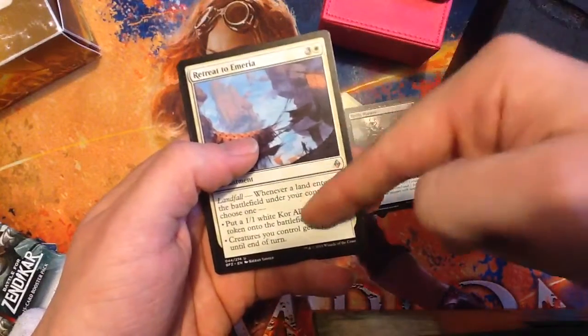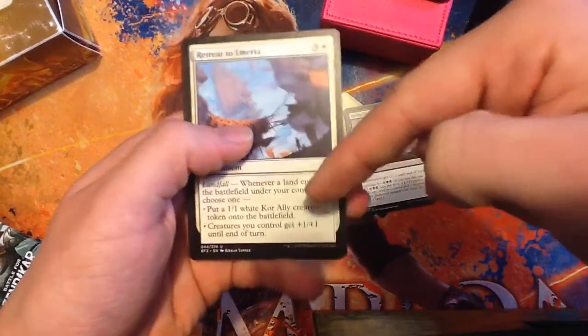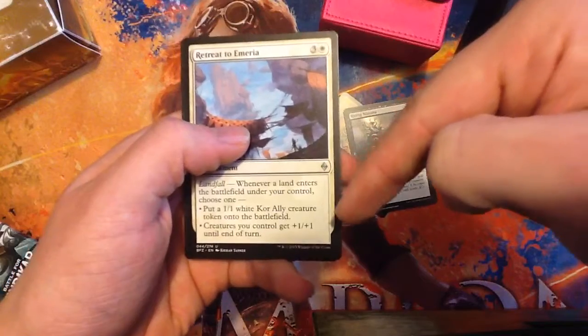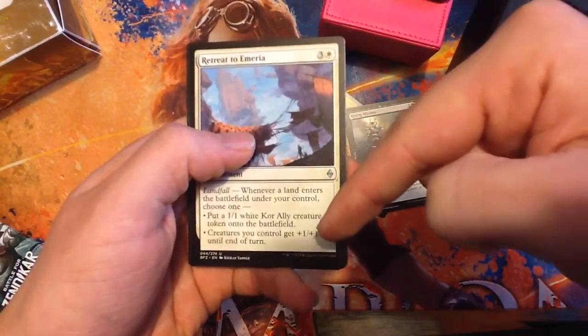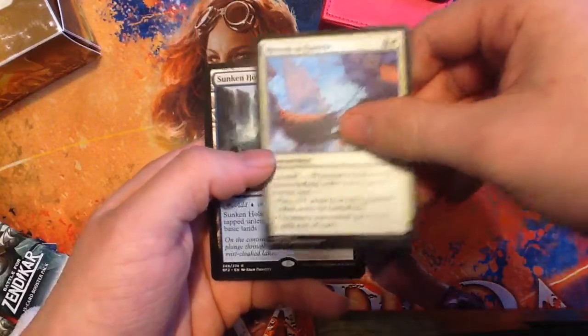Retreat to Emeria. Love this card. One white, three other. Enchantment. When a land enters the battlefield under your control, choose one: put a one one white kor ally creature token onto the battlefield, or creatures you control get plus one plus one until end of turn. Big blowout potential here.